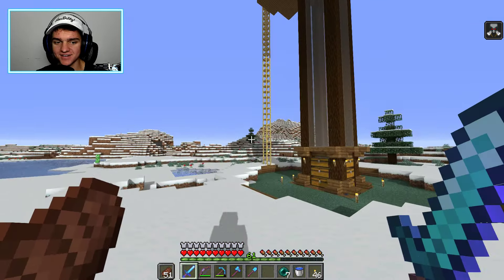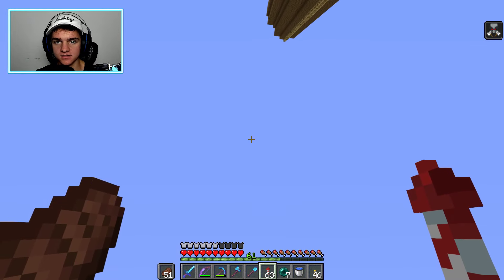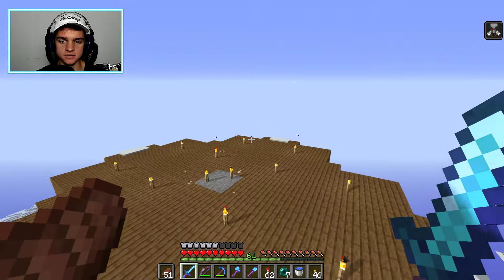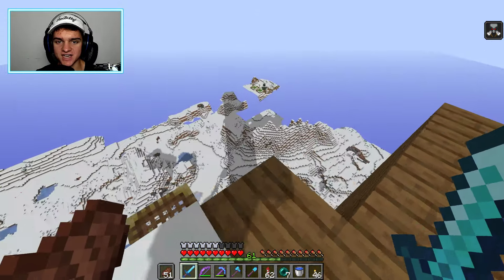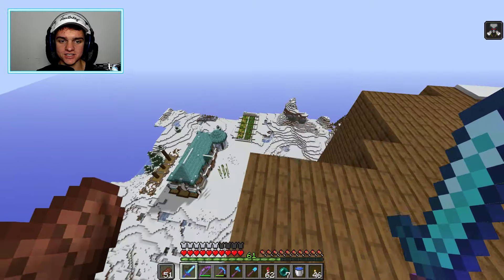The mob farm is 20 levels tall. If we go up to the top real quick using my elytra - oh god, oh god - we can see a giant shadow. There's the base and it just goes all the way out into the unloaded chunks.